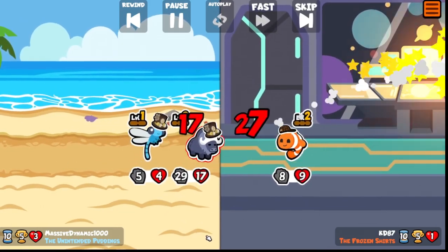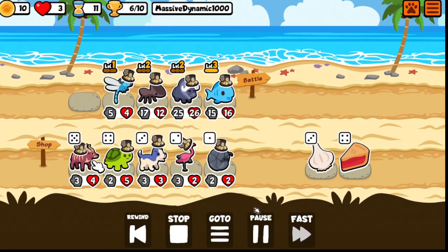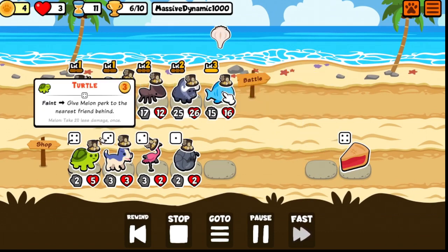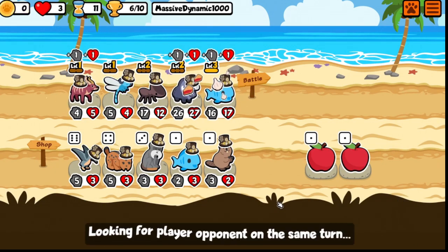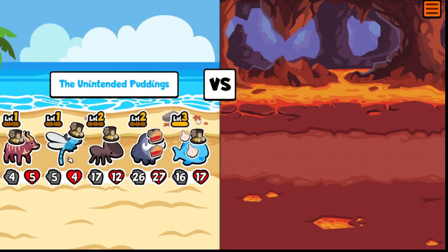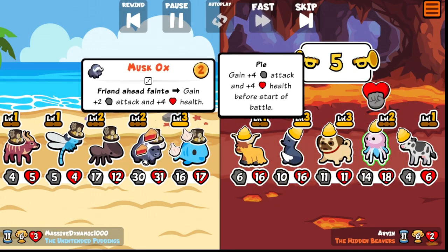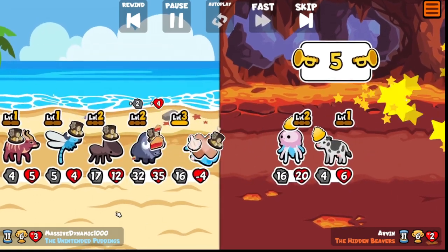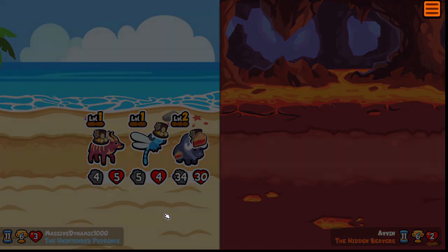I screwed up my build and now I'm trying to figure out how to get out of this. I thought okay, I'll bring in a nyala because at least it's a level one — as long as I don't level it to level two, I can at least split my buffs onto the musk ox and the doorhead ant, and that wouldn't be so bad because I'll also be buffing the nyala.